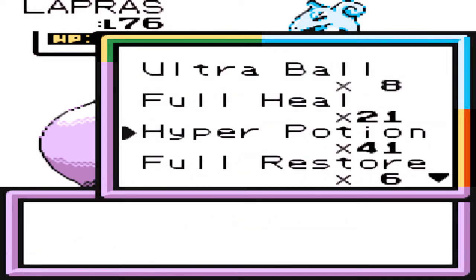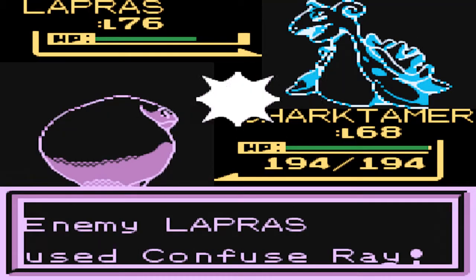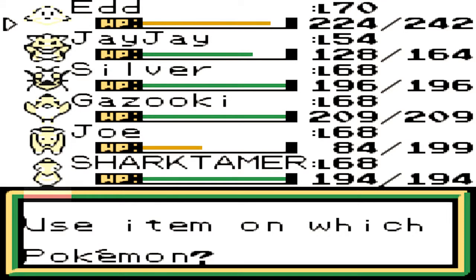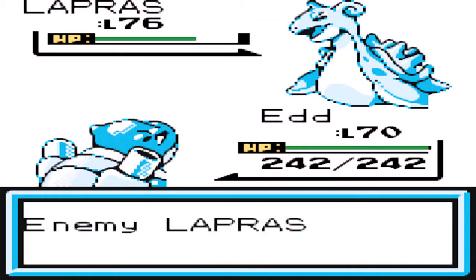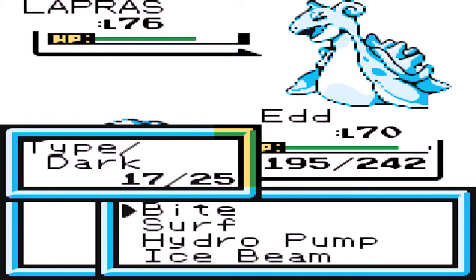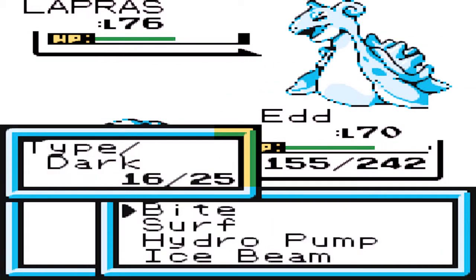Oh no — that was too close. And I had to go for the Hydro Pump. But yeah, we're back at full HP now, so that makes everything a lot better. Let's see what Ed's up to now while we're at it, just in case. I think I'll switch to Ed because I feel safer going to Ed alongside Shirt Tamer. You never know when a crit's going to happen. Ed should be able to take the attacks better because it resists both water and ice.